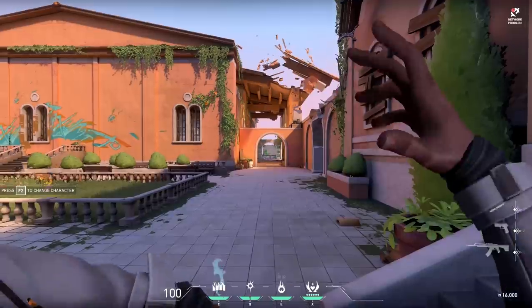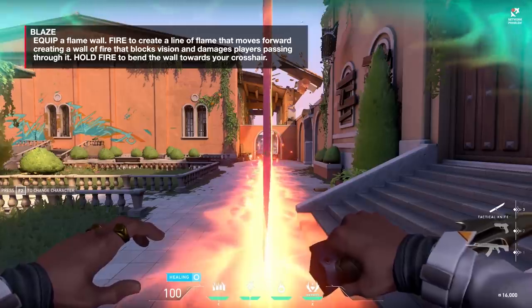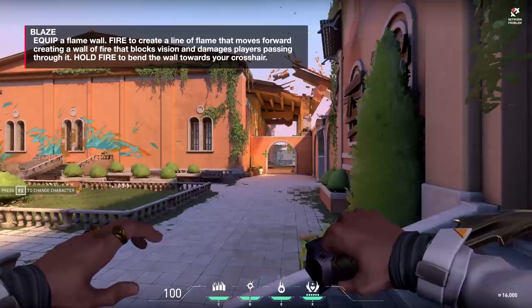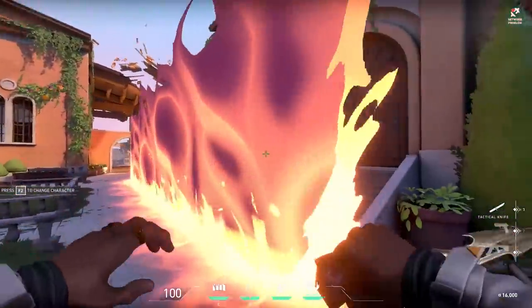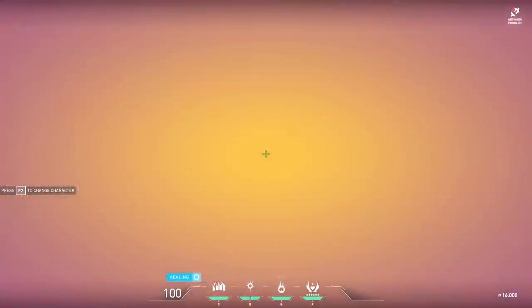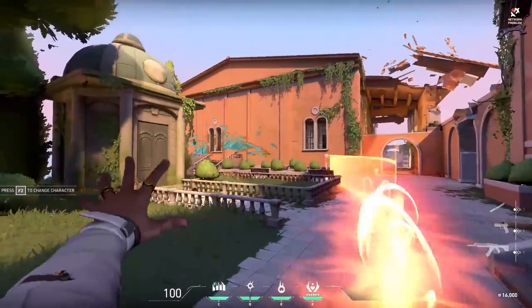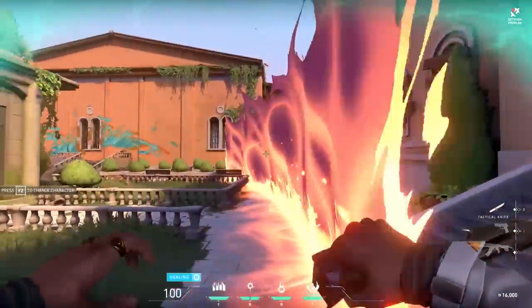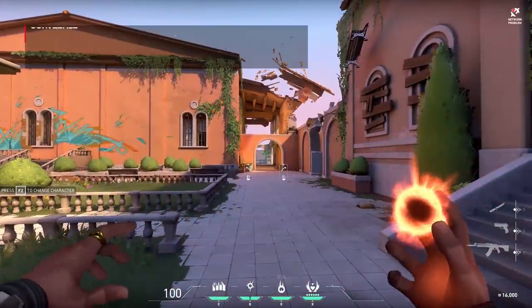Let's break down his abilities. The first is Blaze — his wall. You can deploy this once per round. Any fire damage from you will heal you, but not from an enemy Phoenix — that'll kill you. Don't go into their walls or their Molotovs on the ground. You can use this to dance through and get healed during a firefight. You can also bend it — hold the ability key and move the mouse to create curves in it.